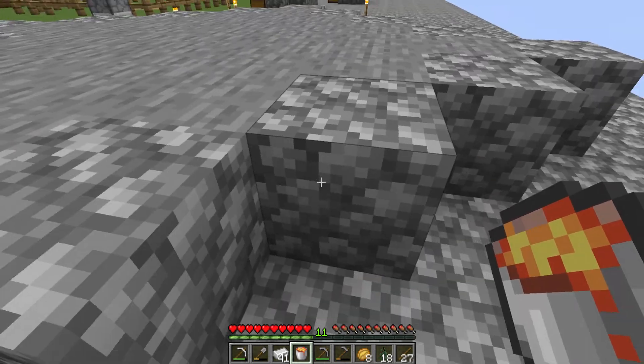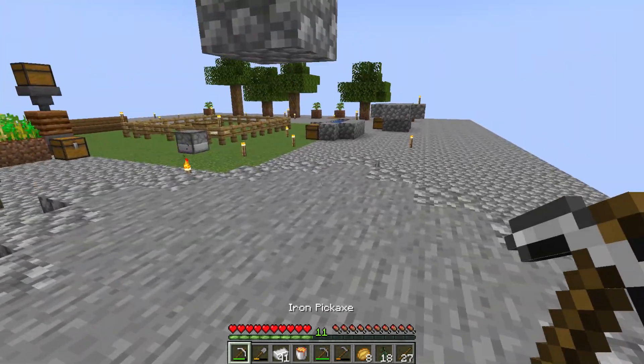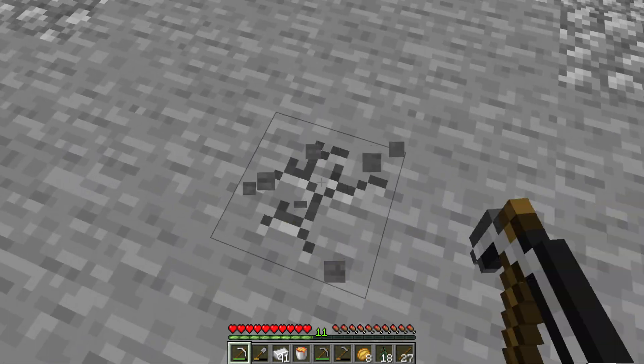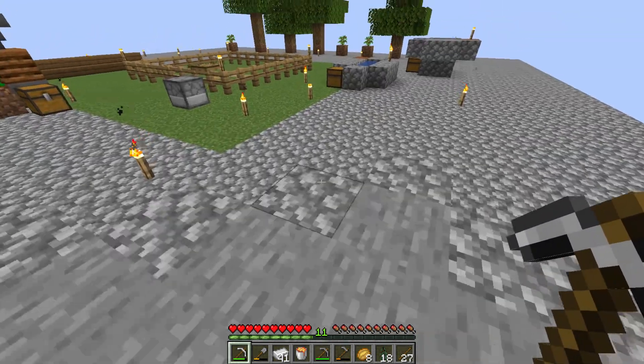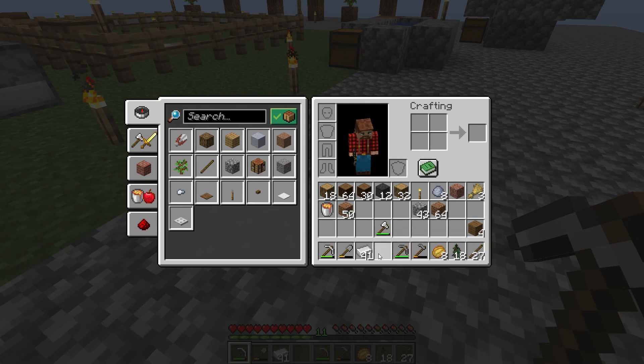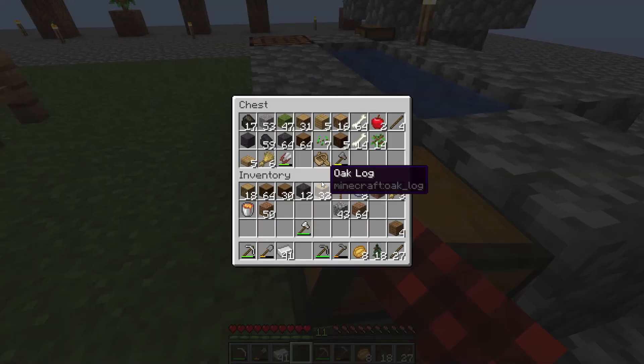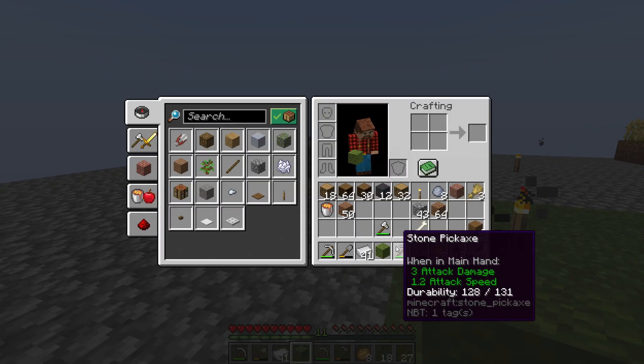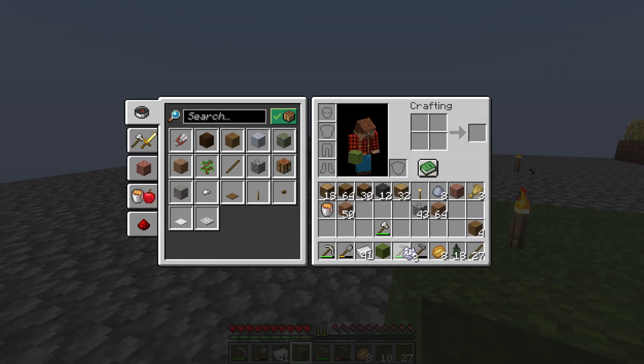So what we can do really quick is just leave it like this. Now we can maybe mine out the middle one like so. I want to see how much of this stuff we actually get with one of those processes. We might need to see if we can't make a bigger area. And then we need a couple — maybe just one — maybe that many. Let's see how many bones.